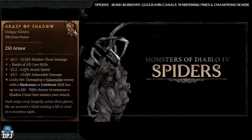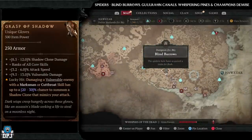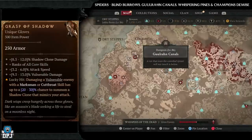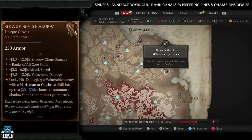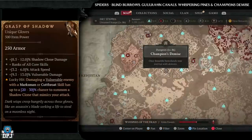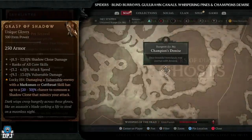Next up we have the Grasp of the Shadow, which has increased drop chances from spider enemies. Spider dungeons: Blind Burrows, Ghuuran Canals, Whispering Pines, and Champion's Demise. All four are absolutely incredible dungeons. If I had to pick one, it's definitely Blind Burrows — but any nightmare version of these is perfect.